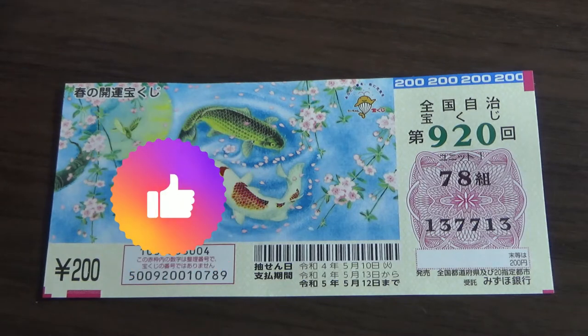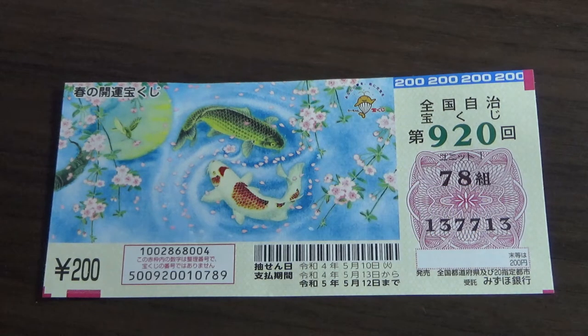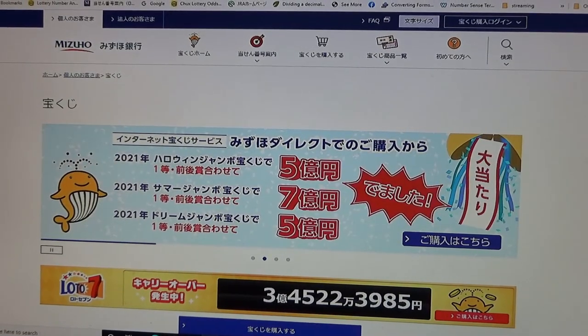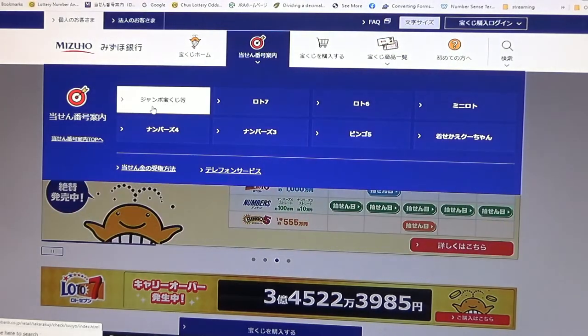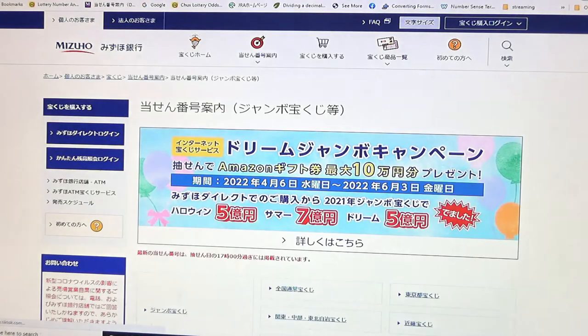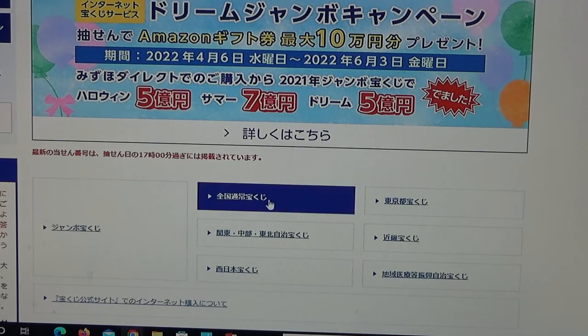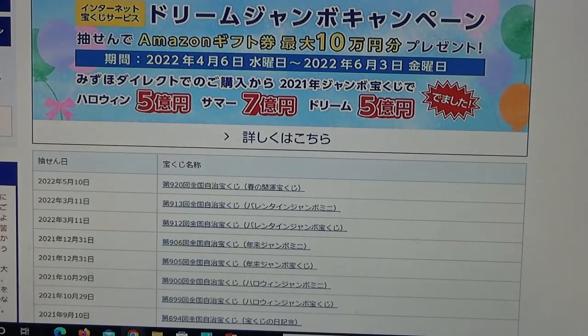But before I do that, just do me a little favor — hit that like button and smash that subscribe button. Let's head over to Mizuho Bank's lottery page. You need to find the target, then select Jumbo Takodaku-ji. Just go down. You need to find Zenkoku — this one. And there it is at the top: May 10th, drawing 920.